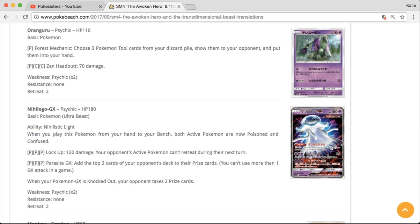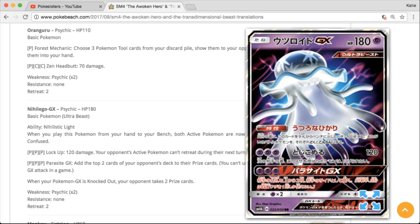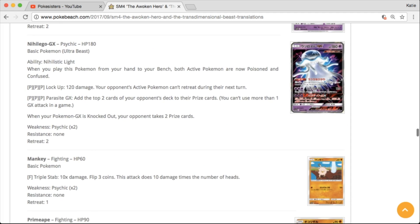Nihilego GX — I'm probably pronouncing this wrong, but it looks like a jellyfish. It's an Ultra Beast card, very cool looking. Basically a jellyfish is what it looks like to me.